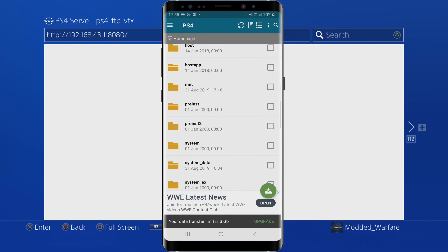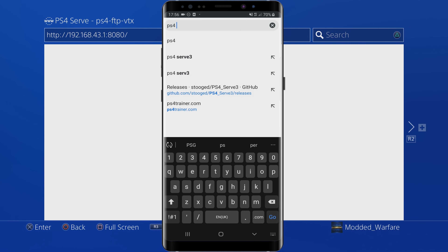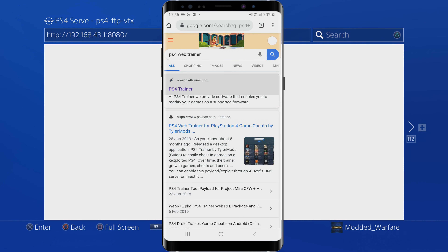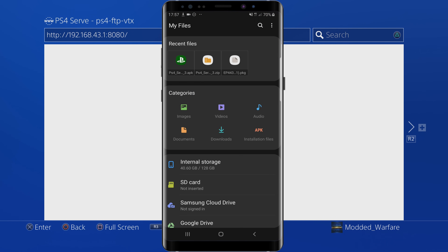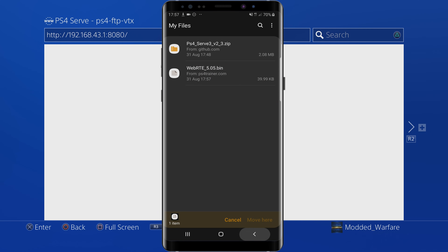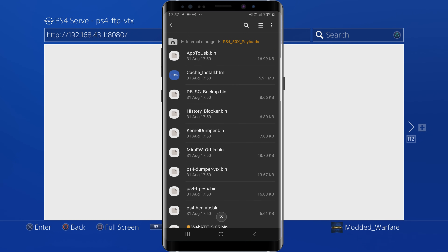So the next thing you can do on your phone is you can also mod your games — use a trainer to modify your games from your phone. To do that, we're going to need to download the WebRTE payload. Search for PS4 Web Trainer and go to the actual website, ps4trainer.com. Click the three bars in the top right, go to Downloads, and then download the 5.05 payload to your phone. Then go to My Files, go to Downloads, hold your finger down on it to select it, copy or move it to Internal Storage, and then go down to PS4 50X Payloads and move it in there so that we can host it with PS4 Serve.